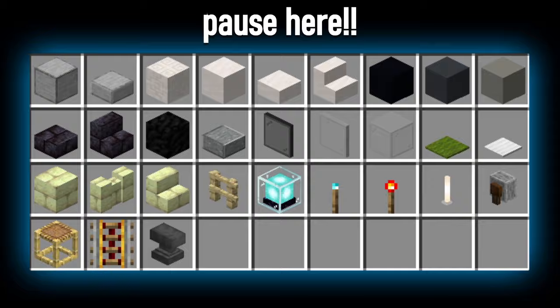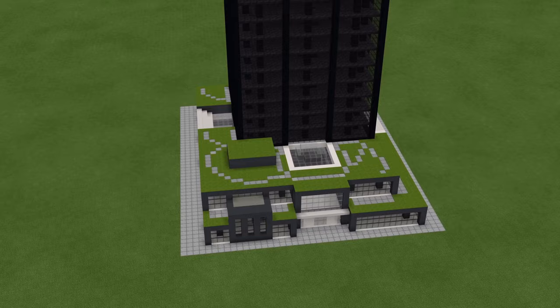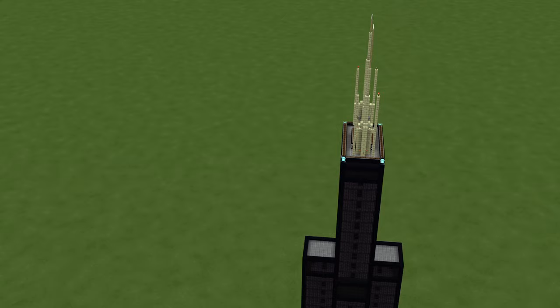Before we get started, I do not have instructions on how to illuminate the interior of the building. Normally I would use torches, but you can use end rods, lanterns, soul torches, glowstone, fire, lava — whatever you want. I do have instructions for traversable floors through staircases. You can ignore those and build an elevator, use water, ladders, whatever you want, but I prefer the realism of traversable floors with staircases. Alright, with that out of the way, grab a snack, get yourself a tasty beverage, and get comfortable. Here we go.